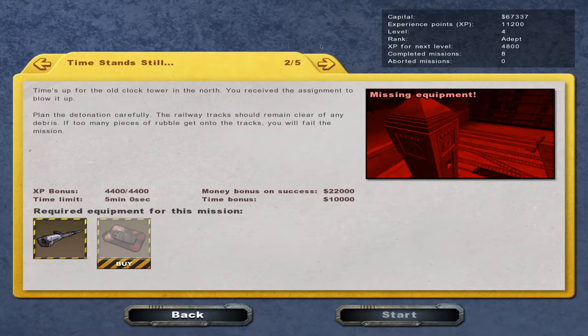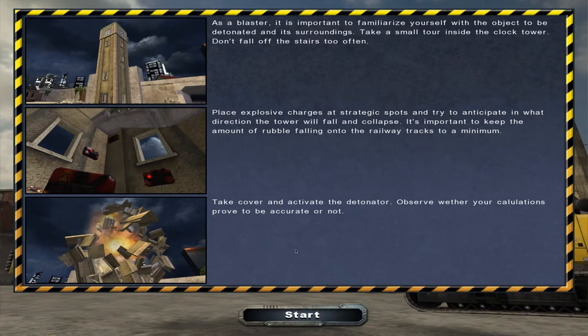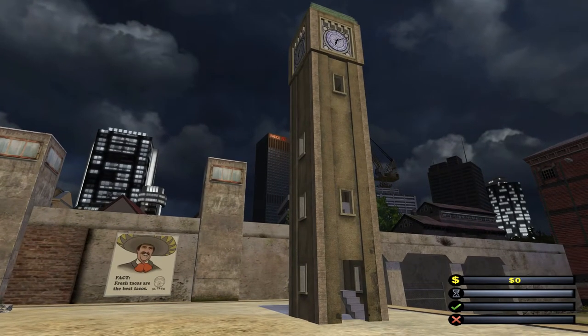Oh — you can do it in a different order! Awesome. Level 2 explosives, 10,000. So I didn't realise you can do it in a different order. It says: 'Time's up for the old clock tower in the north. You received the assignment to blow it up. Plan the detonation carefully. The railway track should remain clear of any debris. If too many pieces of rubble got into the track, you will fail the mission.' Okay, so all I need is my jackhammer and my level 2 explosives. So we need to blow up the clock tower. This should be fun!